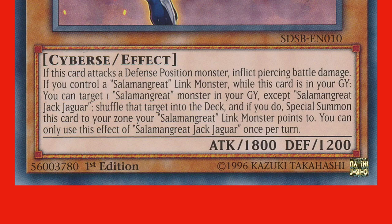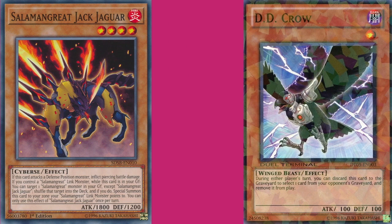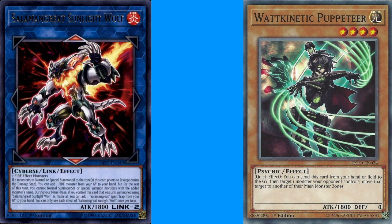One scenario that could prevent Solomon Great Jack Jaguar from coming back from the graveyard would be removing it from the graveyard using a card like DD Crow. DD Crow on the targeted monster would stop it, as well as DD Crowing the Jack Jaguar itself. An additional way to prevent this card from resolving is by removing the link monster that it would have to be pointed to from the field. So if there is a Sunlight Wolf on the field in the extra monster zone, you can cause its effect to resolve incompletely by using a card like Wat Kinetic Puppeteer to move it from the extra monster zone to a main monster zone, because no longer would it be able to point at the Jack Jaguar. The activation was legal, but it cannot resolve fully. You resolve as much as possible — the targeted monster in the graveyard would be shuffled back into the deck.